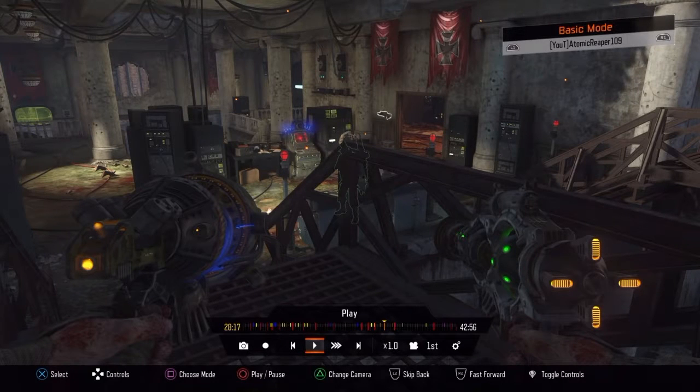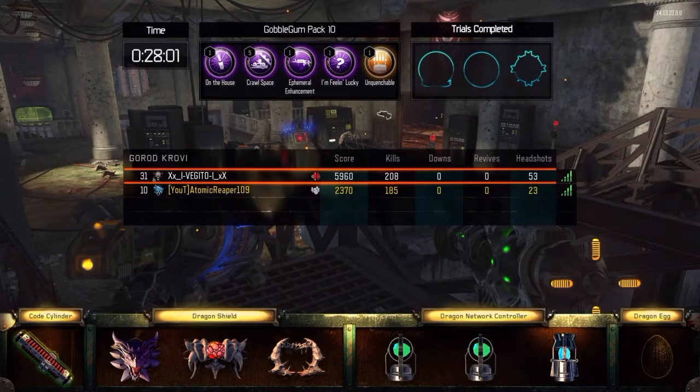I'm back with another video. This one is on how to get the dragon airstrike mobile airstrike thing — dragon splodge blur thing — in Garrod Kroby. What you have to do is you have to get the dragon network controller, which you can see right there. I'll do a separate video on how to get that.